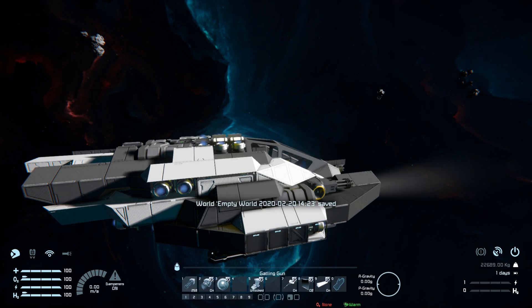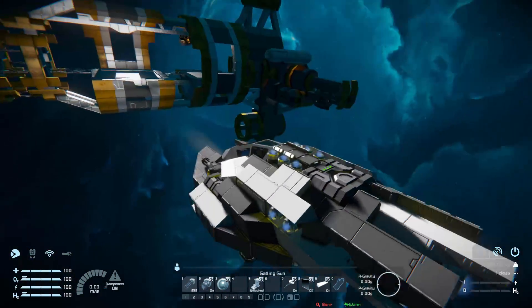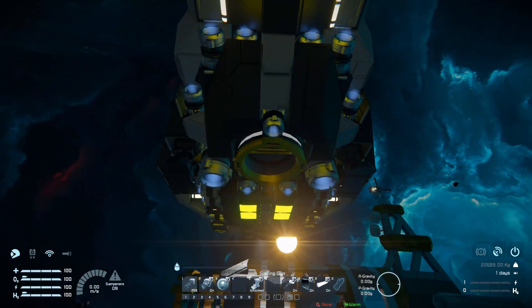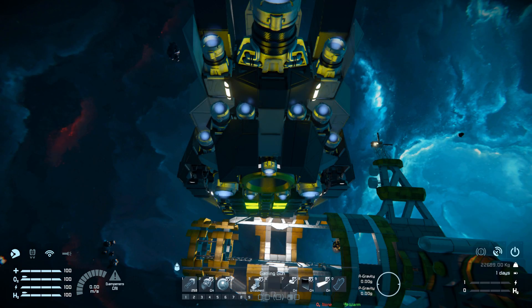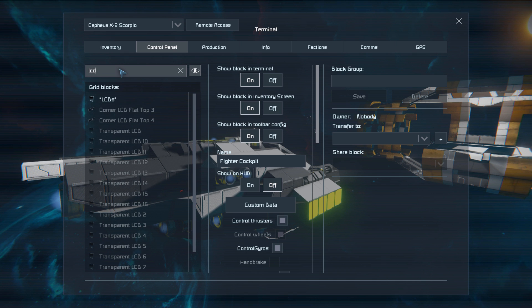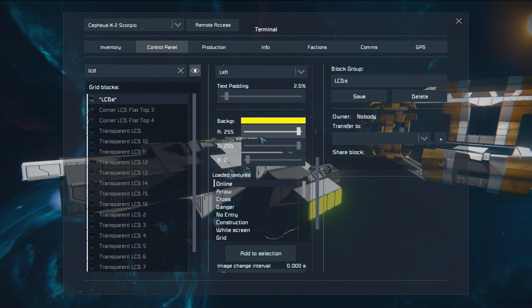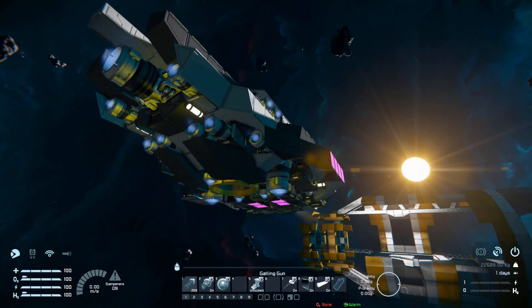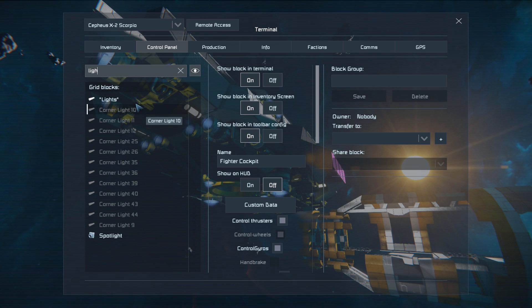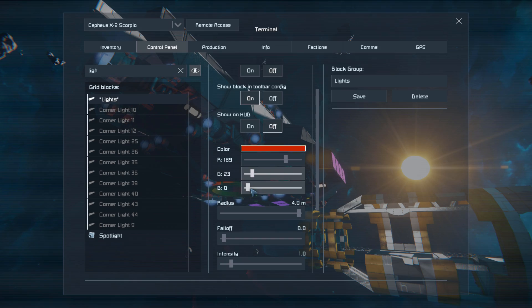Number seven is for the antenna, which is hidden away on this ship. Number eight turns off all the LCD screens — there we are, you can get a much better view of where they are — and then back on. Number nine, coming down underneath, you can turn them off if you don't want that yellow color. You can find the LCD screens and change their color to something like green, or even a pink.